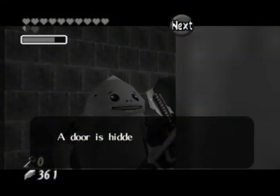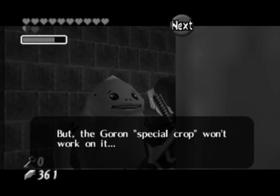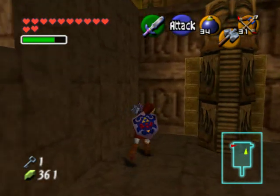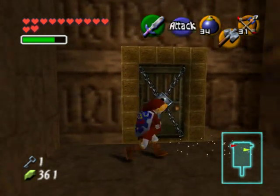Now, if you remember from earlier, one of the other Gorons that we just rescued told us that we need to head back to the entrance and that there were some statues that bombs do not work on, so he suggests that we use the hammer. Here are the statues right here — smash them with the hammer and this will reveal a locked door. You should have one small key at this point so head on through, which will use up our small key.